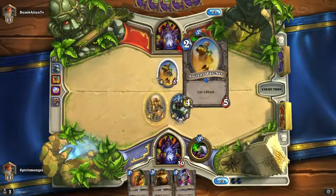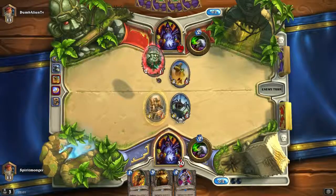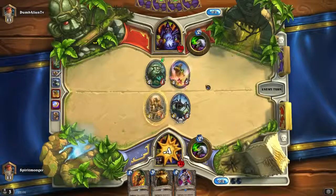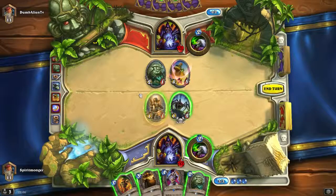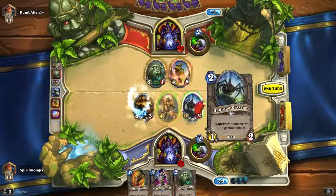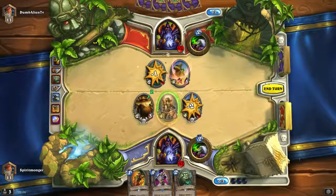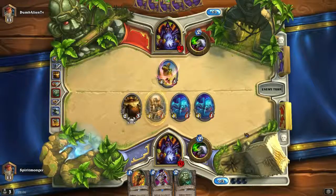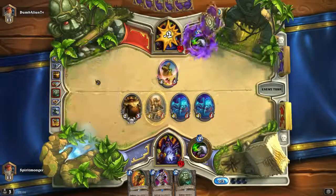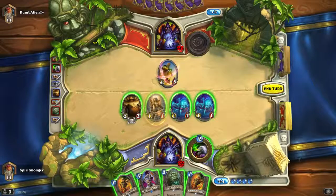Next turn or the turn after that he's going to use his own ability and he has a 4-5 at play — that's sick. Let's see what we're going to do about this. We can do 3-4 damage, that's not enough, so we still have to place all my allies. Let's just kill him. Let's get some small allies on the board right now. I do believe you got a card that deals 3 damage to all characters but I think it costs 4 mana.